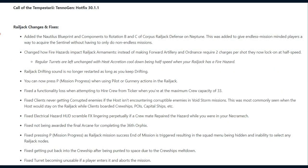As for the Railjack changes and fixes, DE have added the Nautilus Blueprint and Components to Rotation B and C of Corpus Railjack Defence on Neptune, with a note that this was added to give endless mission-minded players a way to acquire the Sentinel without having to only do non-endless missions.